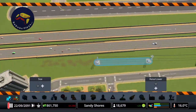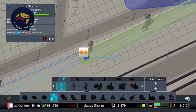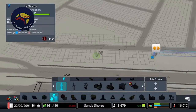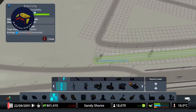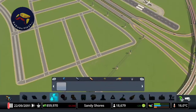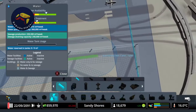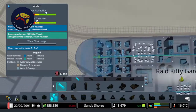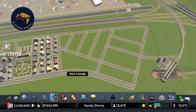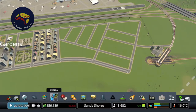Now I'm just going to remove the power lines here, and then we're just going to continue along the back here and down to the train station. We'll also take a quick look at our water to make sure everything is plumbed in. Okay, everything is covered by power and water - we can unpause the game and start getting some income in.